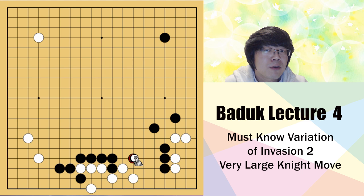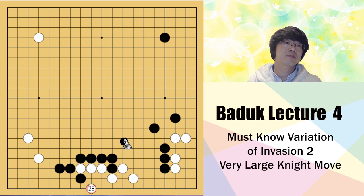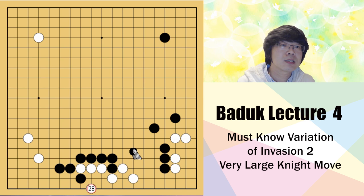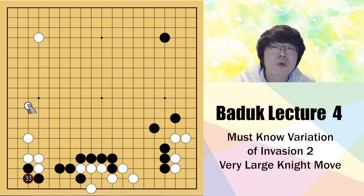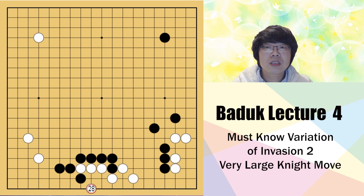In this situation you have to care about life and death more than endgame. You just need to jump, because when black surrounds here you can just connect and get two eyes. If black tries to push and connect, you can just go out to the center. So this jump is quite important to remember. This is the joseki - you restrict all of black's territory, but it doesn't mean black is bad. Black can try to get into 3-3, and white has to block this way. Black keeps playing slowly - this is natural influence.